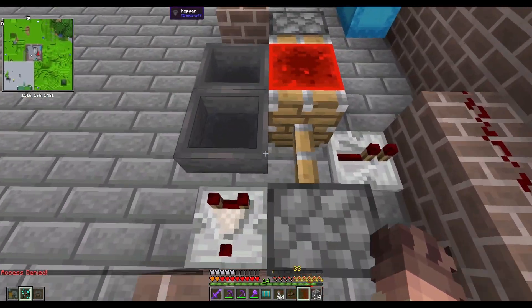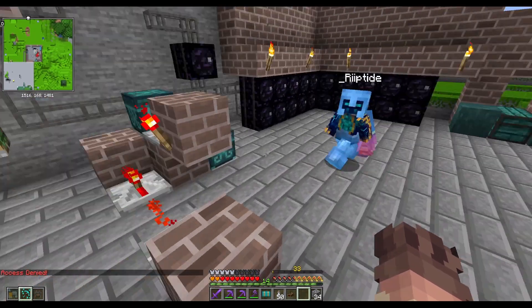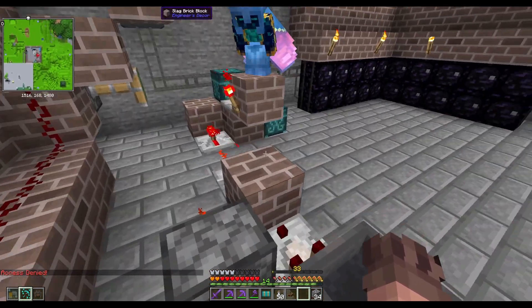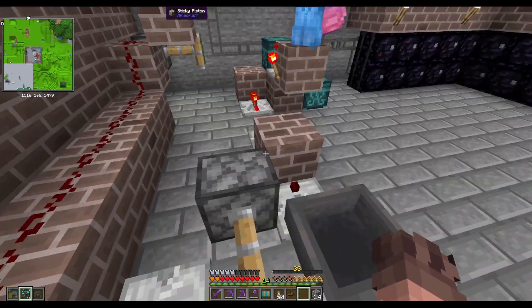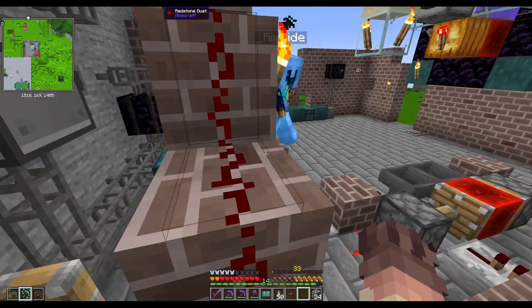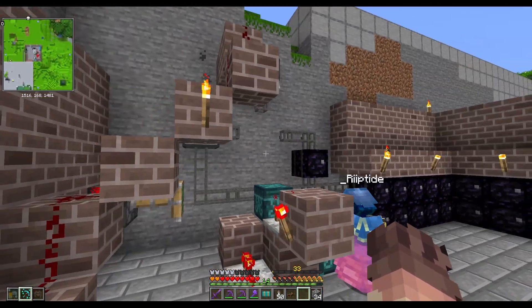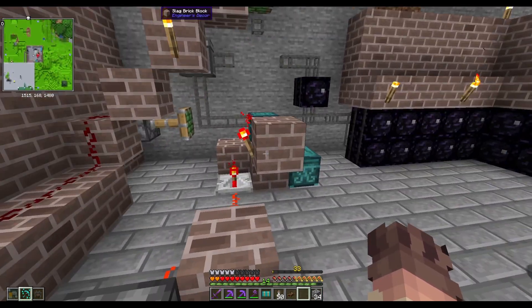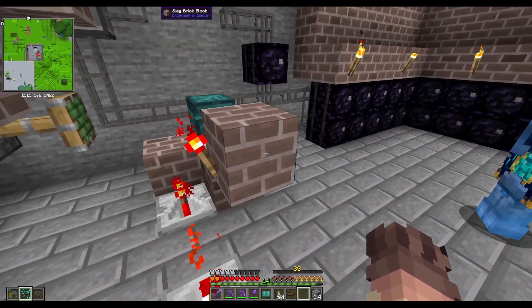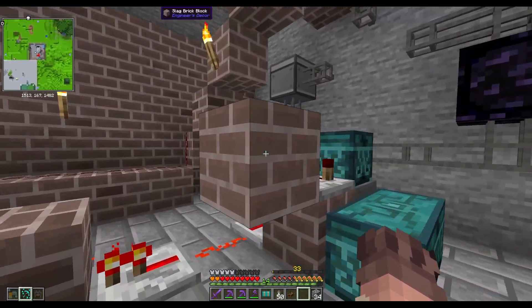It works great. Basically it's a system using dimensional chests that lets us take items from inside the vault and transfer them to the overworld while inside the vault. This is actually the first generation - I built it before we had access to some mods. Create makes this section drastically smaller and also removes all of this using redstone links, so eventually I'll probably upgrade it.